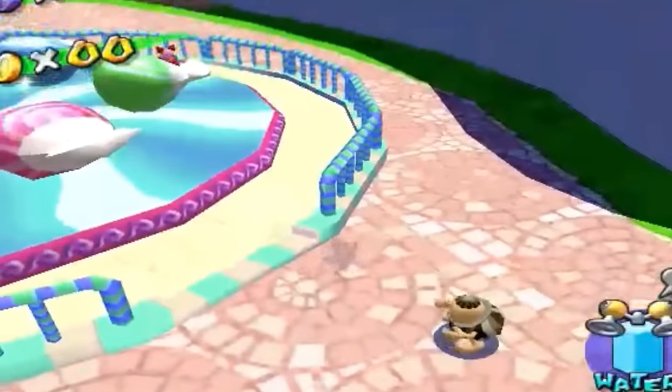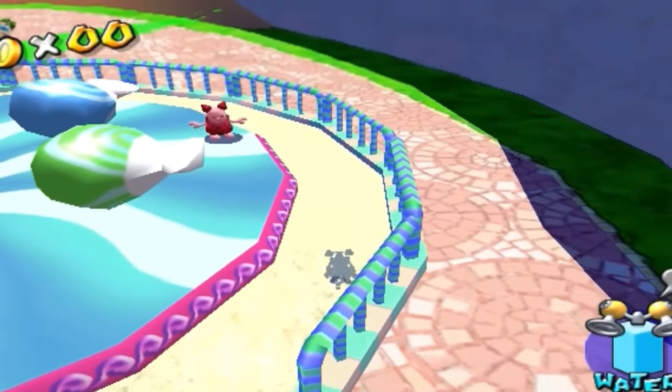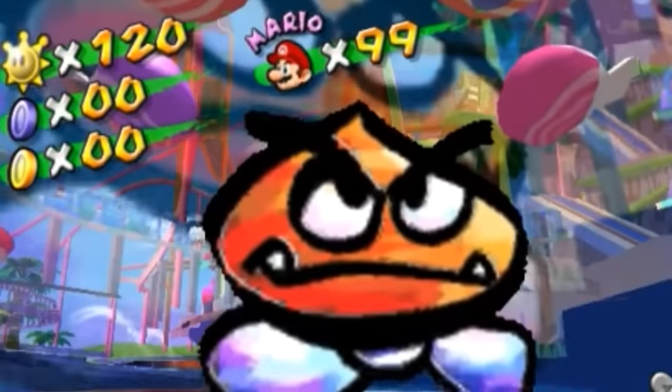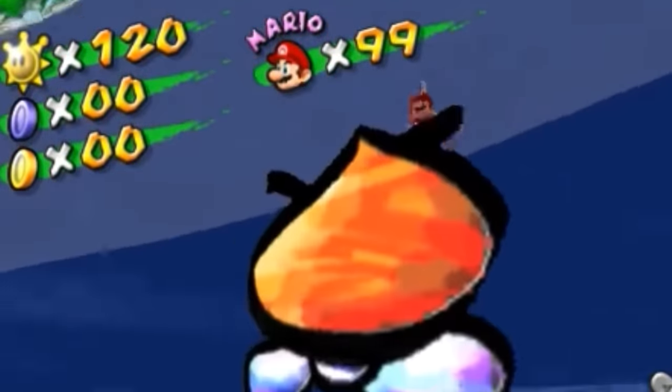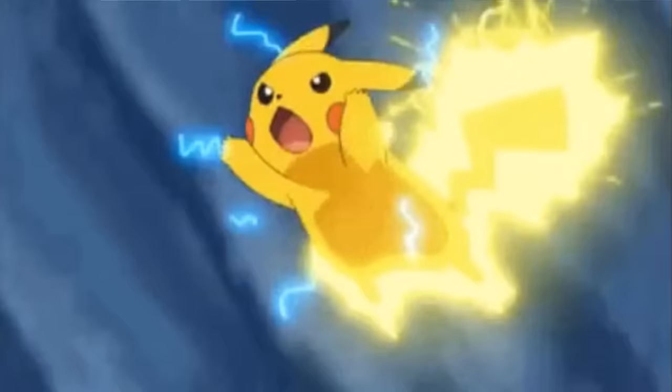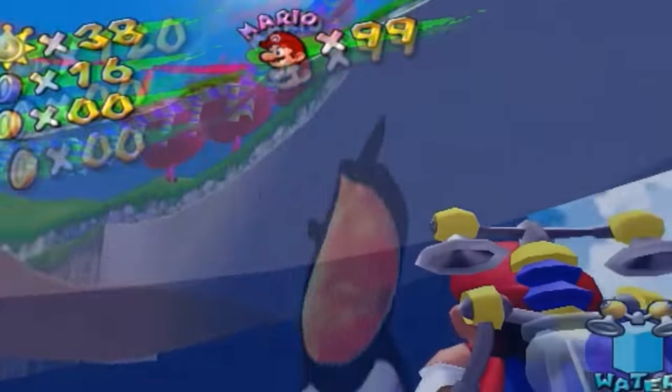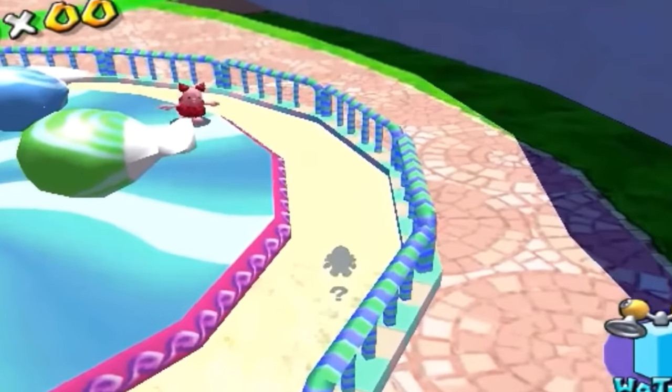Further fueling the mystery, the shock it gives Mario upon touch leaves some players speculating the Kug's placement is actually a placeholder for a totally cut enemy — one that assumably has something to do with electricity. What that enemy is supposed to be and why it was sitting underneath the map in the first place is still unknown.